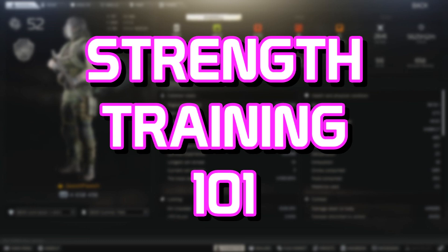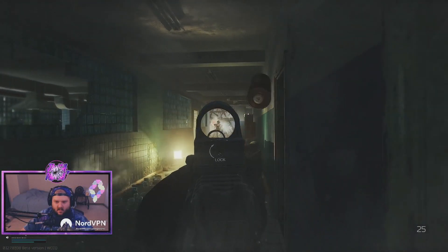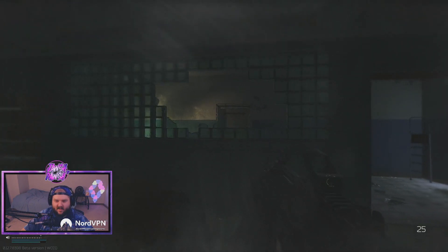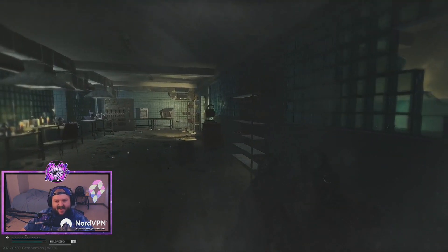Strength training in EFT has always been annoying. I'm level 52 with 737 raids, and I'm barely over level 12 strength. I've done a video on power leveling skills in the past, and I'm not about falling through factory or reserve and getting level 51 in a single raid. So how do we effectively level strength in a way that's quick but doesn't break the boundaries of the game itself?